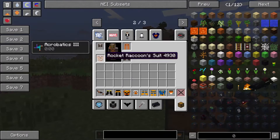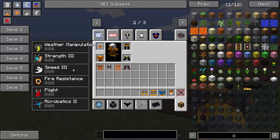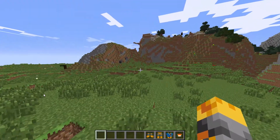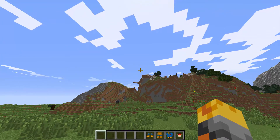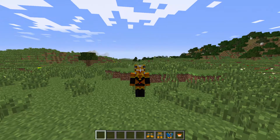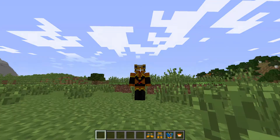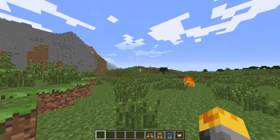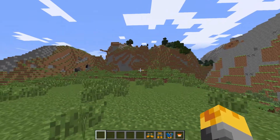Obviously Wolverine was from X-Men as well. Let's put Storm's outfit on. She has weather manipulation, Strength 3, Speed 3, Fire Resistance 5, Flight, and Acrobatics. I was trying to figure out how to trigger the weather ability — pressing V will shoot lightning in the direction you aim. Besides that it doesn't seem to do anything else. Fire resistance is pretty cool — you can walk in fire and be fine.